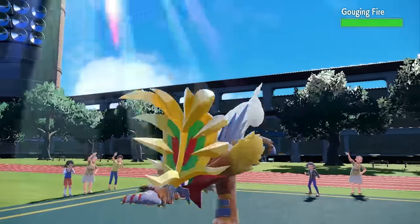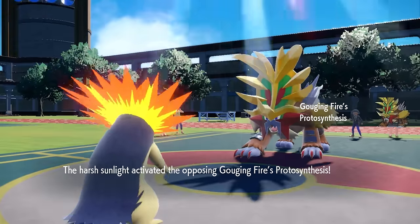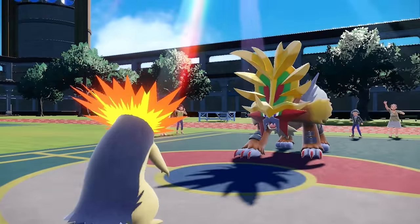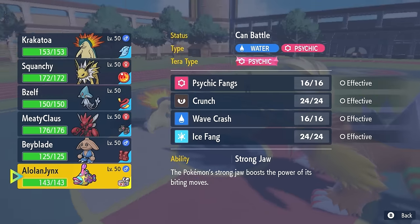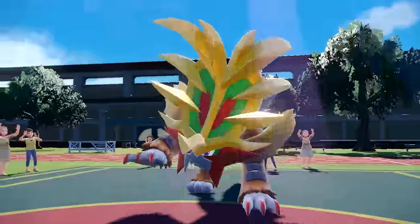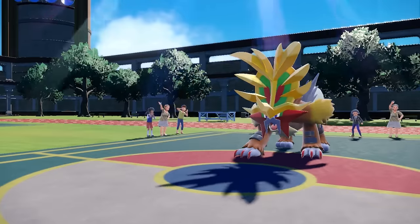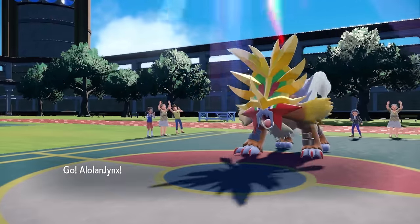Unless you're freaking Gouging Fire, because as this fool comes in with his weird bananas on his head, I do not really want to stay in, and I'm obviously locked into an Eruption. Typhlosion does look good in this matchup, so I do want to try to conserve that thing as much as possible. Problem is, this team does not have good switch-ins defensively here.